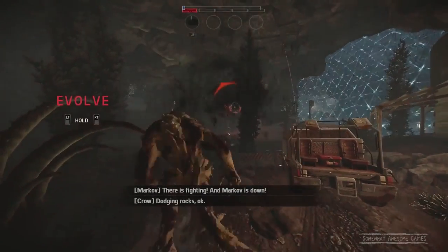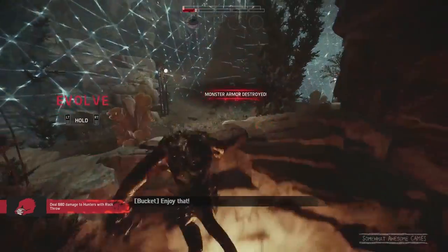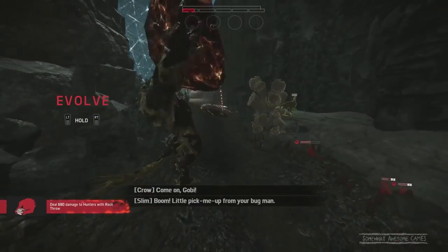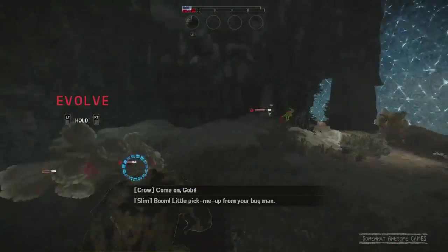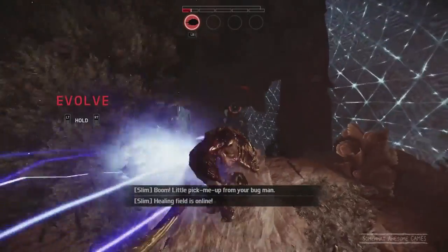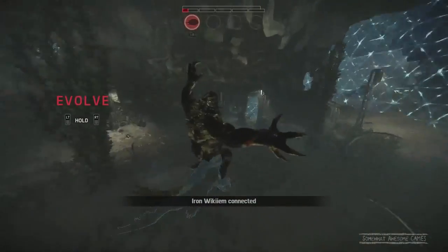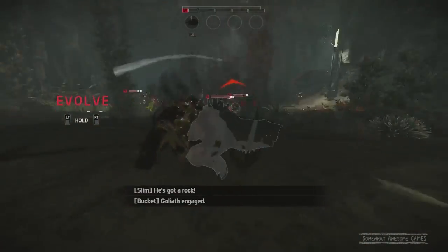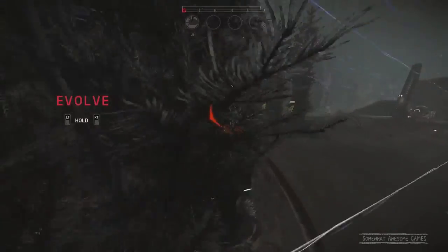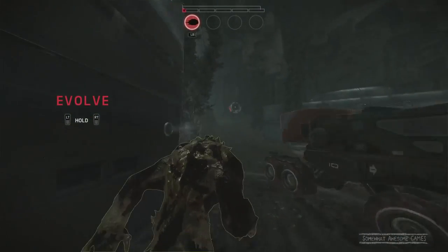Bucket spots are doing some damage. Come on, leap. You picked up a rock — I didn't want you to do that, I wanted you to eat. Much more important right now than picking up a rock. Oh, we're in huge trouble. Markov is back on his feet. Very bad right now. I guess we've got to go Stage 2 — it's the only way we can win this. I don't think we can do it. I think the team is just too good or I'm playing too crap. Whatever it is, it's something.